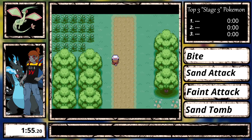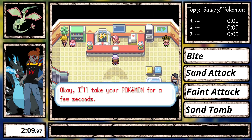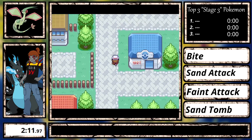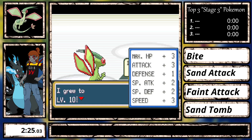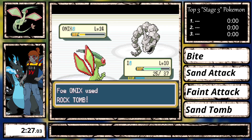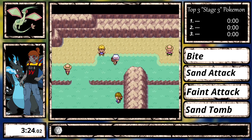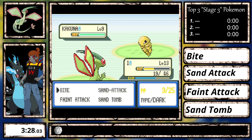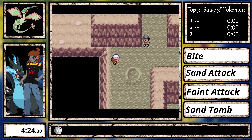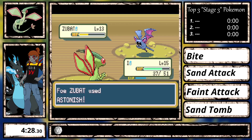Sand Tomb isn't that bad either, but I think Feint Attack is going to be our best move. After going through Viridian Forest while avoiding all unnecessary trainers, I enter Pewter City, heal at the center, and go straight to Brock. All I do for him is spam Bite — I could have spammed Feint Attack, but it really doesn't make a difference since they're both base power 60, it's just one of them never misses. The Route 3 trainers went as expected, and Mt. Moon wasn't that bad either — same difficulty as Route 3.